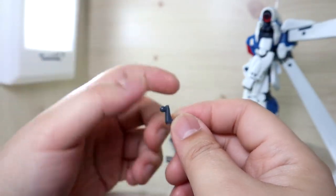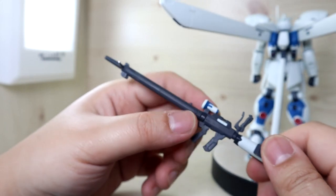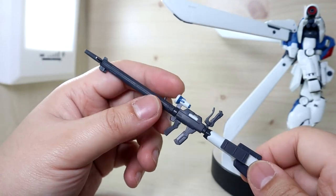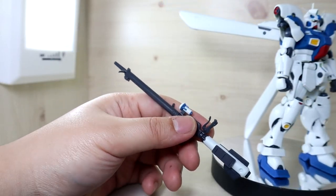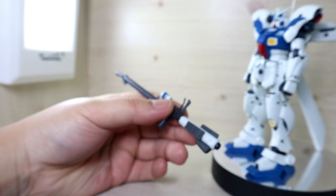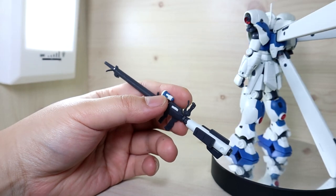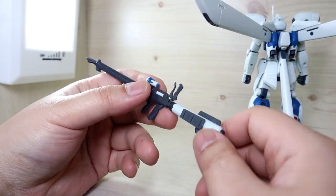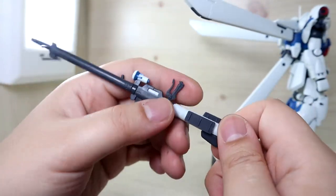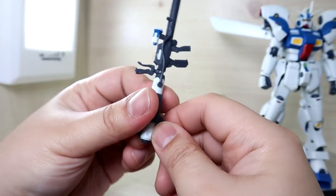Finally, we have the long range rifle — that's what it's called, even on the wiki. Some people were complaining it's the only weapon, but not every Gundam has a full arsenal; some mobile suits just have fewer weapons. This is an extremely long range rifle, and it's actually a pretty powerful one even in Gundam Battle Operation 2. The ammo packs are detachable as well.